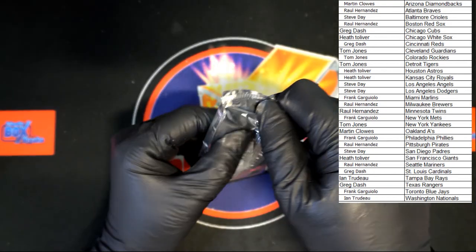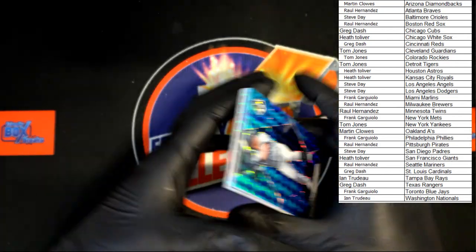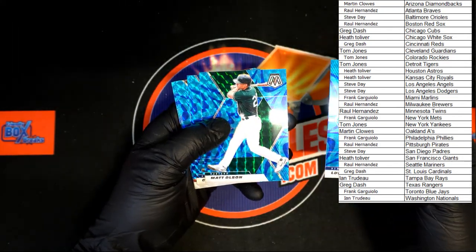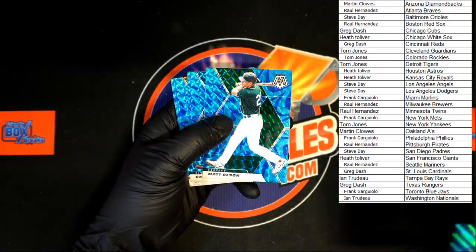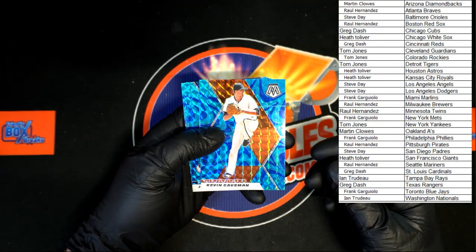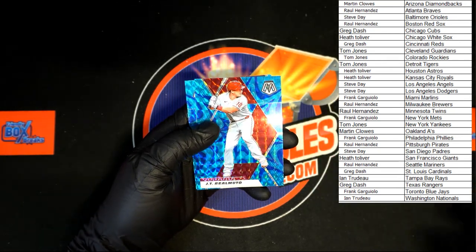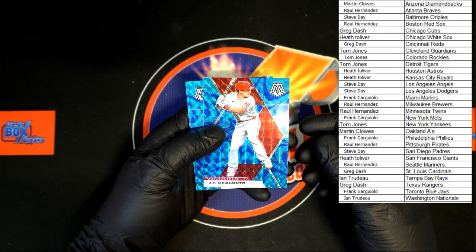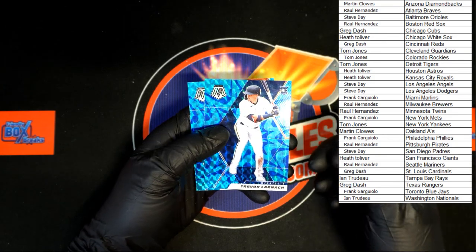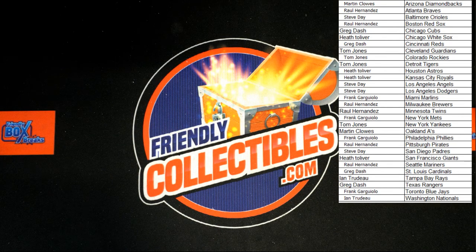All right, last pack in the box, but the next box is up on the site — this is an inexpensive, fun, good time, go get them! Blue pack — Voight going to the Yankees, that will be going to Tom J. We've got Matt Olson, Garrett Cole for the Yankees, also going to Tom J. Gossman for the Giants going to Heath T. Jorge Polanco going to Minnesota — going to Raul H. JT Realmuto for Philadelphia — going to Frank G. Trevor Larnach, Twins. Dean Kremer for Baltimore. All right, that's going to do it.